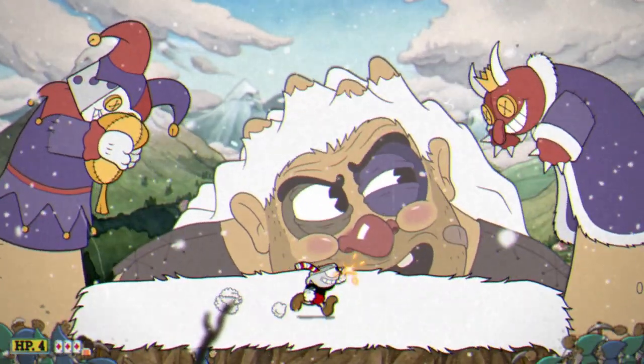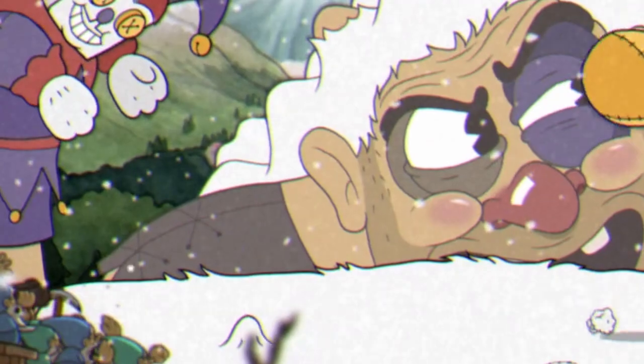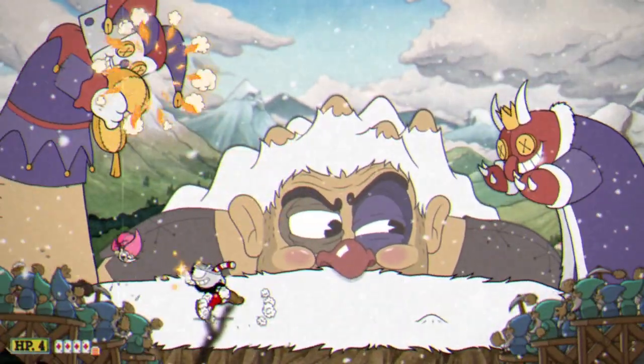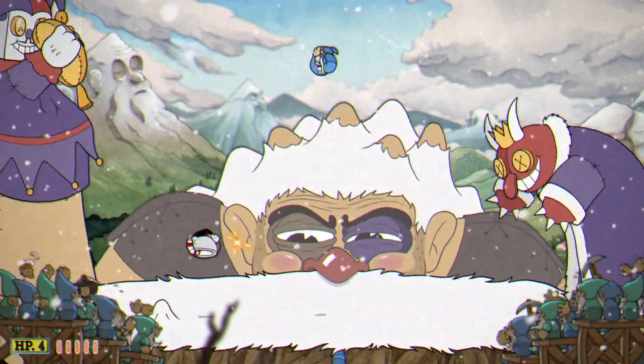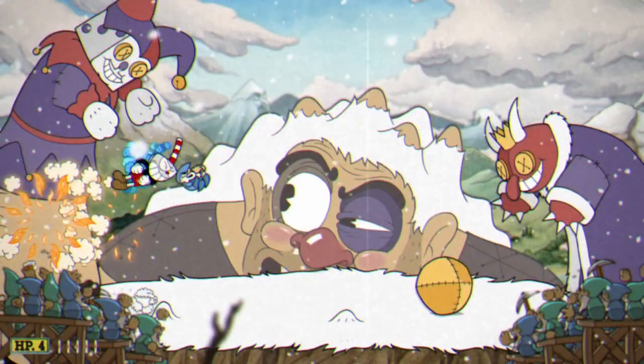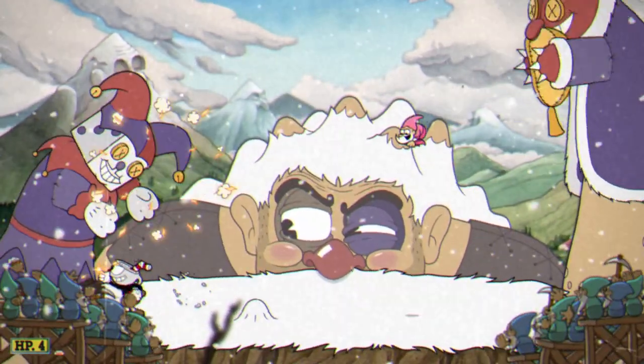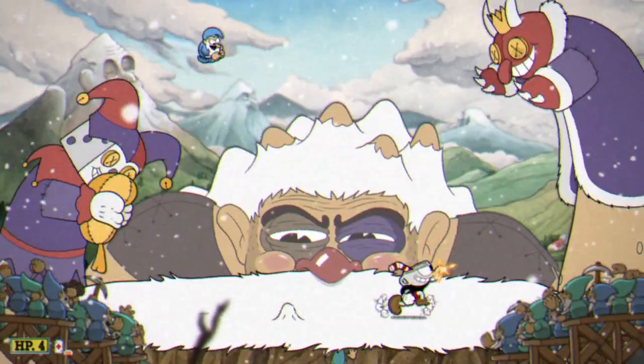The second phase is easier than it looks. Pay attention to the ground and look out for lumps of snow — this means that a gnome is about to pop out, and if it hits you, you'll lose a health point. You'll also need to dodge the ball that bounces between the sock puppets. Try to look at the ground for the majority of this phase, and focus your damage on the sock puppets, which have huge hitboxes.